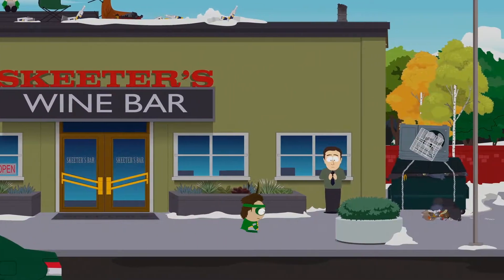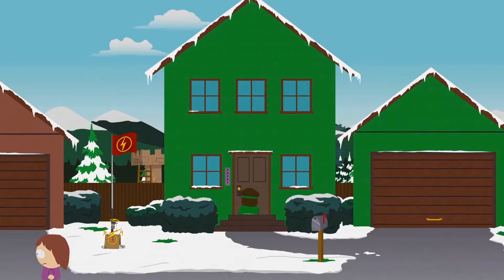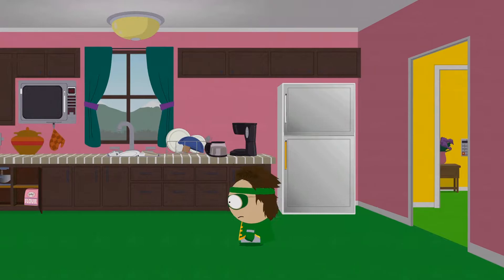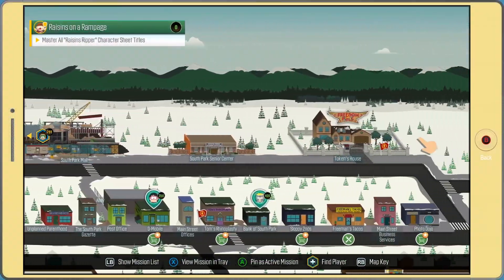Now that you've landed off Skeeter's Bar, walk to the right all the way back over to the trash cans and pick up whatever item fell out. Then make your way back to Cartman's house, go into the kitchen, talk to his mom, and she'll give you the brownies — that's the first thing you need for the Chocolate Man Burrito.